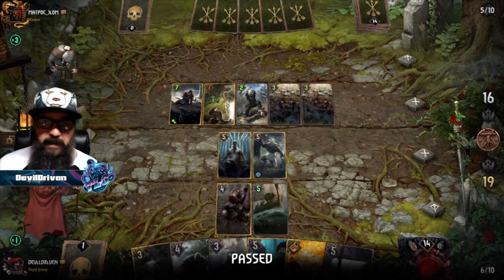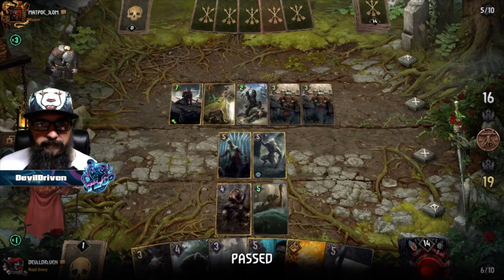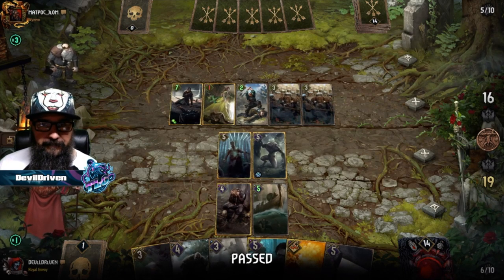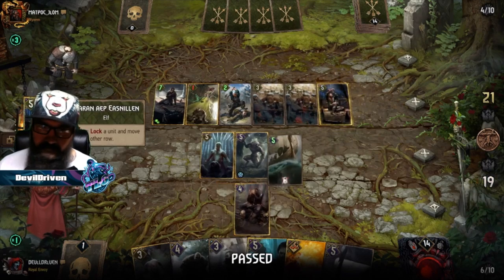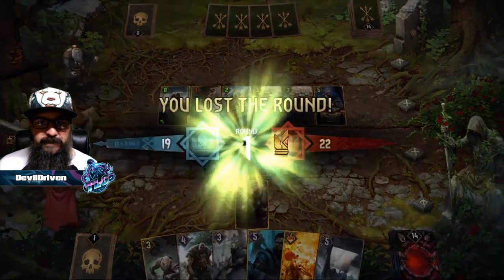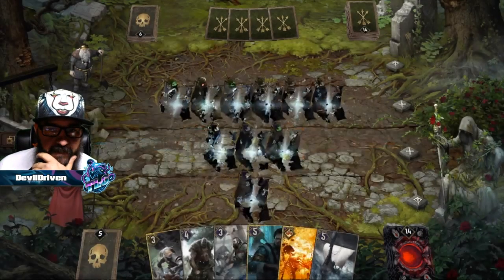He needs ten points. He might be able to line up the Scorch okay. He's thinking — does he use his leader ability? Don't even do it. That's good. The Boat is kind of safe, well, he can move it. So we save this for the dry pass.